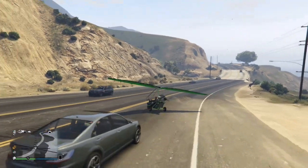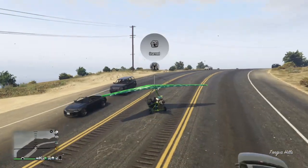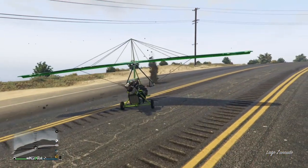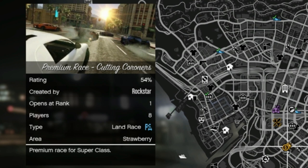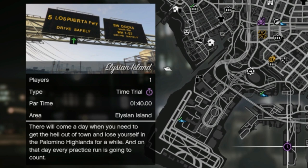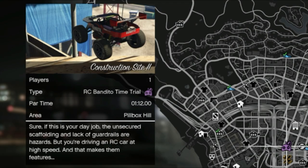The premium race is Cutting Corners — I tried doing it last night but it didn't go so well. There are a lot of tight corners and fast straights, so you want something that's best of both worlds: good acceleration, good braking, and good handling. The time trial is Construction Site 2 — going around the construction site will be a pain in the ass.